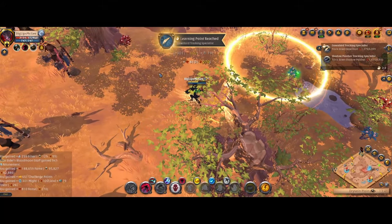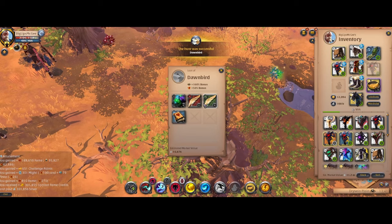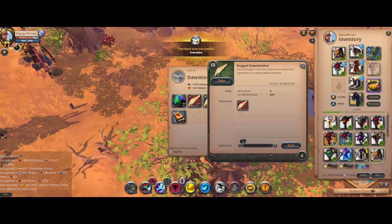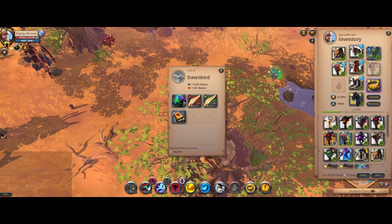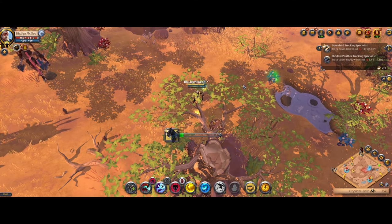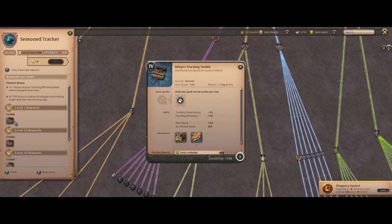When you finally kill the tracking mob, the rewards are a little bit of fame for your tracking tree plus two unique types of new items. One is used to create the new shape-shifting weapons — they all require specific artifacts dropped by tracking mobs. The second is new alchemical ingredients for upgrading or enchanting potions up to point one, two, and three.